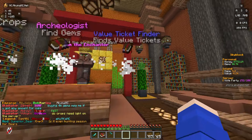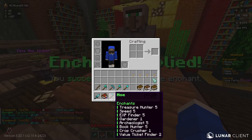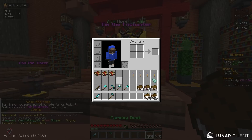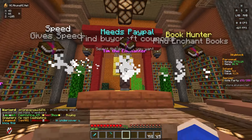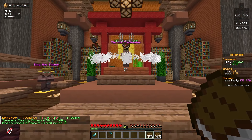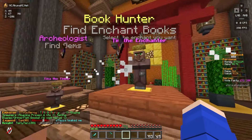We already got a Value Ticket Finder - and we have two of these, so we'll go ahead and apply them both. We're just going through all the books getting Crop Crusher, Value Ticket Finder, maybe Meads PayPal if I have the option because I can sell it for money, and Spawner Finder. It won't take too long to get all the ones we need.